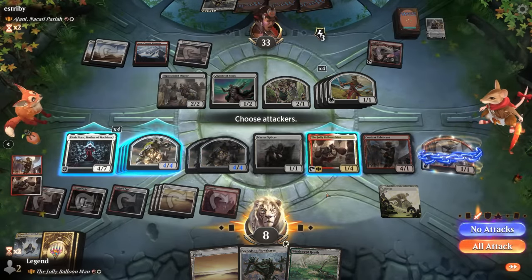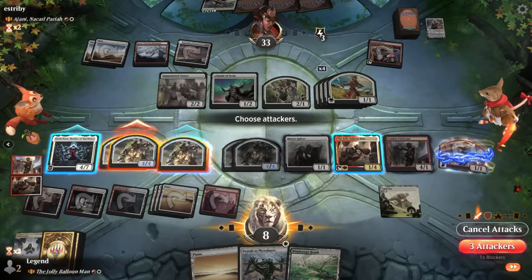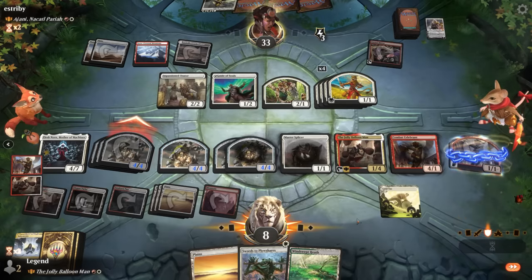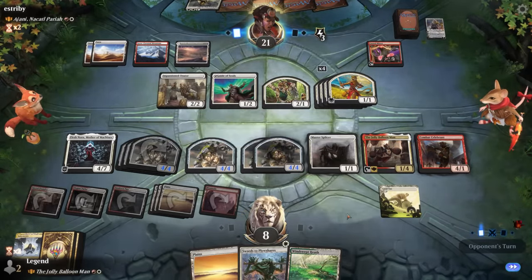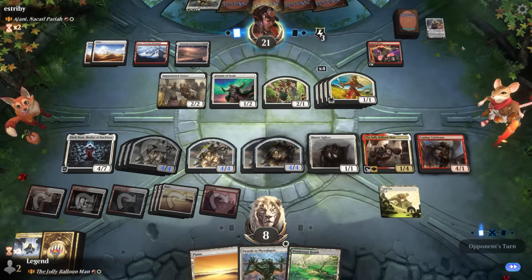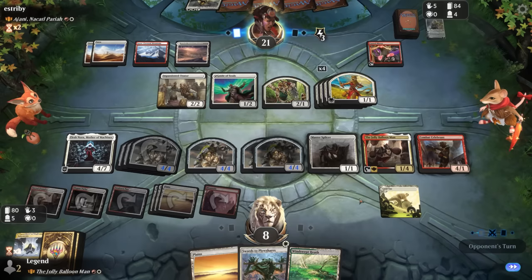We send in a few creatures. Next turn if we make another Celebrant we might be able to set up lethal. It's a shame our opponent accidentally sacrificed their Case since they won't have access to Ajani now — it's actually in their graveyard. They could have played it for six mana otherwise. Then transforming Ajani can threaten a lot of damage on this board.